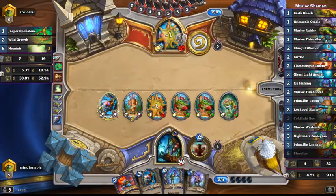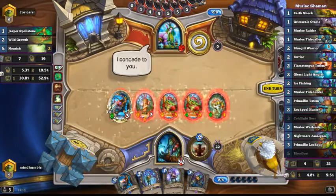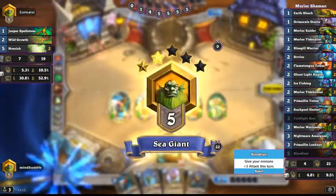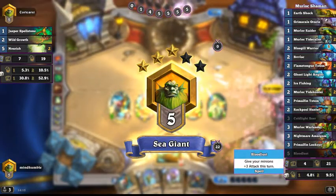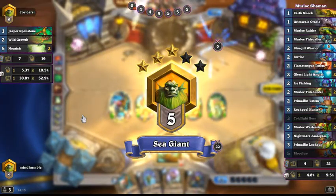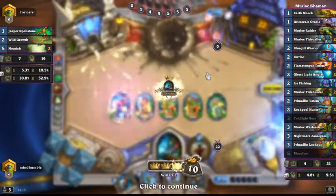I still win — 15 damage plus a 7 on board. And that's why I put Bloodlust in the deck as a finisher, like I do in some of my Arena decks. Always make sure I get a Bloodlust in a Shaman deck or a Savage Roar in a Druid deck. Because if you do get lots of cheap minions but they're vulnerable, you want to be able to push that burst damage through really quickly.